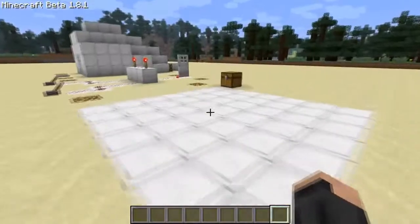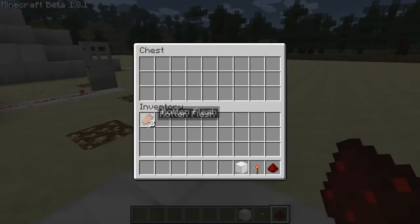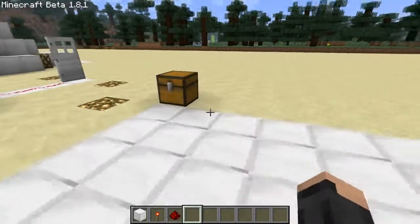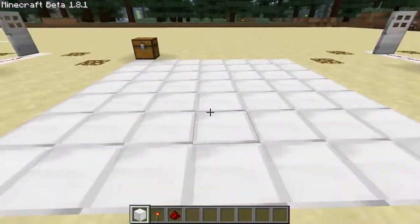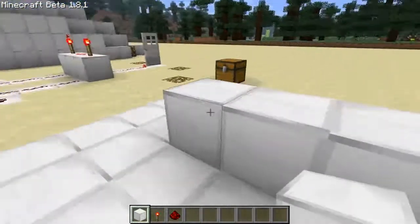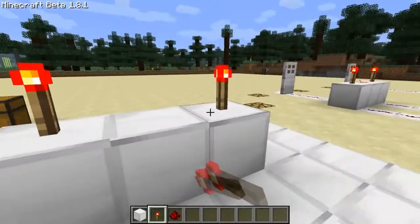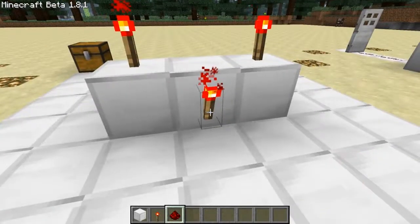Let's show you how to build an AND gate. I've got my redstone torches. This is quite simple — we only need one redstone and three redstone torches. So first, it is three blocks in a row like this. Two redstone torches here, and this redstone torch here is our OUTPUT.